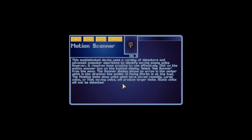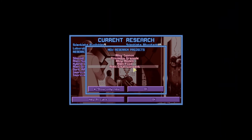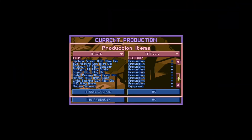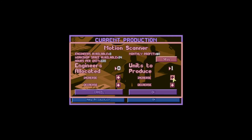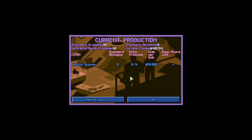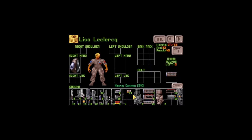Motion scanner research: this sophisticated device uses a variety of detectors and advanced computer algorithms to identify moving enemy units, though it requires some practice to use effectively. Oh — proxy grenade! That is something we really want. We can make it, we're gonna make one. Damn, it's expensive. Make two. We want some UFOs — oh, we have a base defense! XCOM HQ under attack!